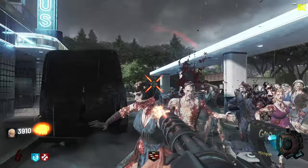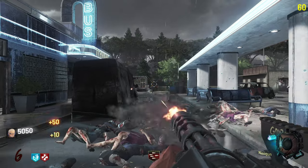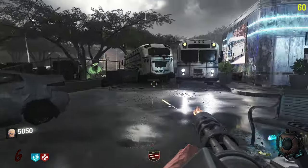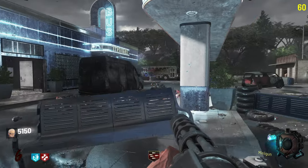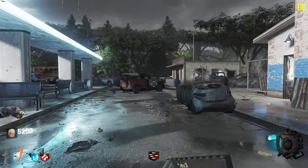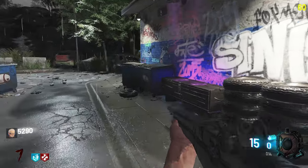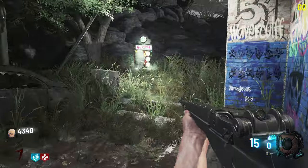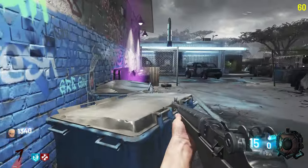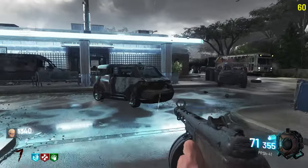Try to get headshots here if we can. That's the last one — alright, let's get Speed Cola real quick. I'm gonna spin the mystery box as well since I've got the points. What did we get? PPSH-41! Yeah, that'll definitely be good for points, I think.